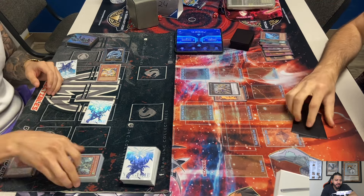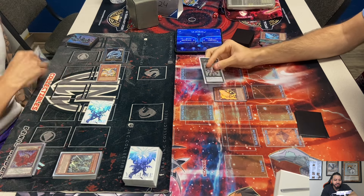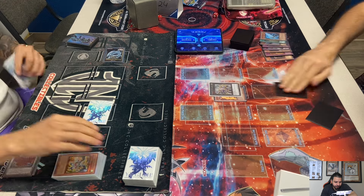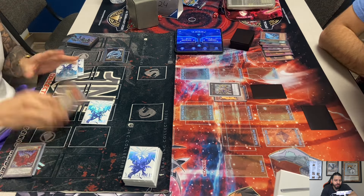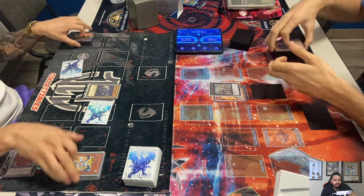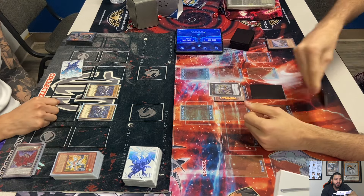He tribute sets the Labradite Dragon — yeah, because he bounced it back for Wing Beat. Cam decides to attack over the Debris Dragon. He didn't use Paladios's effect. Then Dennis tributes for — oh, he's got double Labradite Dragon!